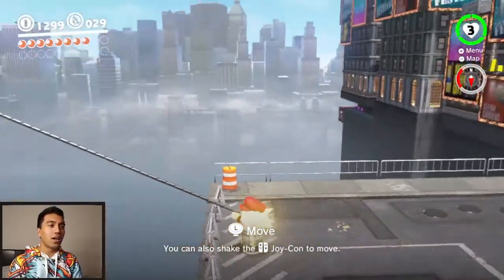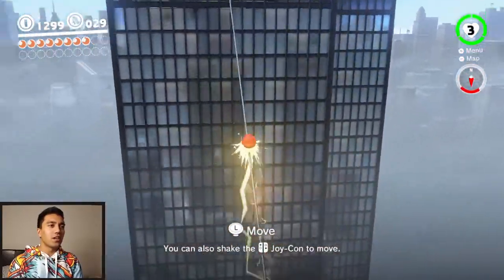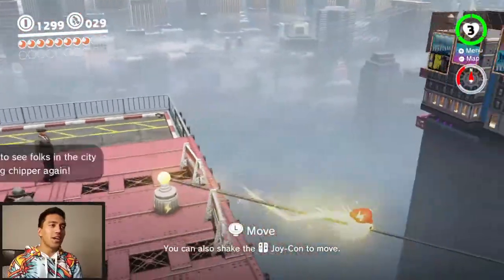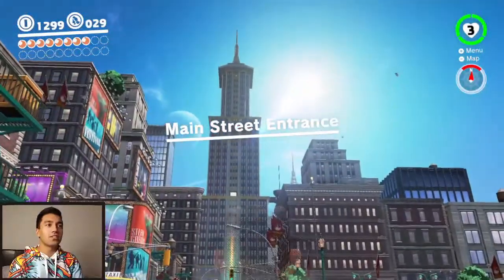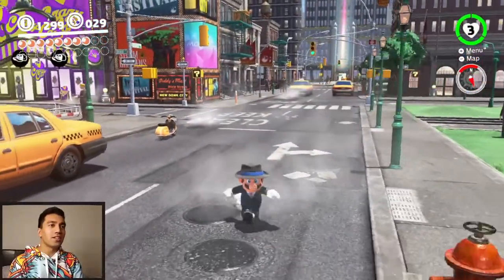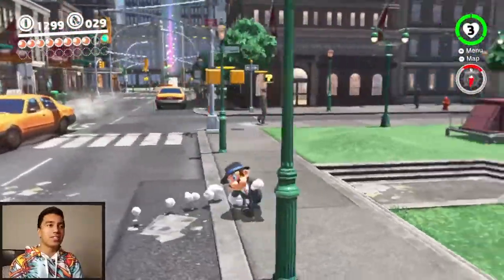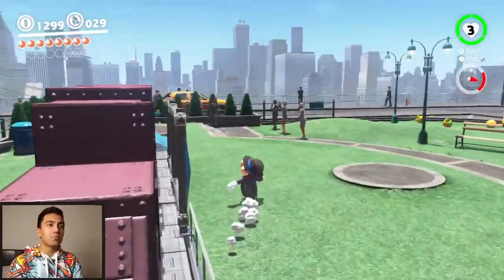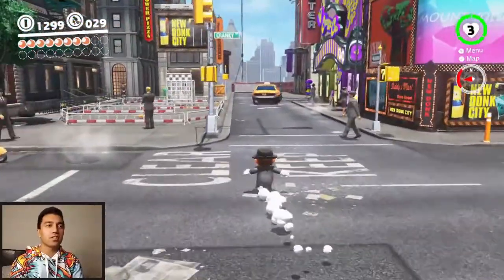Welcome back to our Mario Odyssey Let's Play. It's the New Donk City zone and we are going right back up on top of this building. In the last episode we beat this mecha wriggler monster that was just sucking energy out of the city and spelling doom for everybody involved. And now we are here in a much brighter, sunnier town with people walking the streets. We're going to finish up collecting our moons in this episode and the next before we move on to the next kingdom.